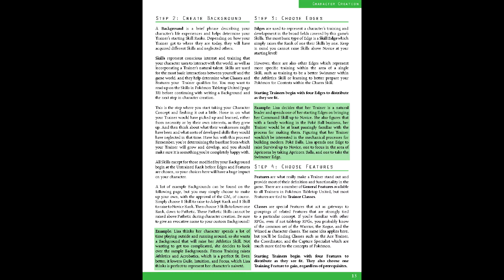Second is edges, which represent training in broad and specific fields. A starting trainer can pick from four edges that they qualify for, as the majority of the available edges are rooted in skills. Okua's starting edges are athletic initiative, basic martial arts, basic skill command, and train the reserves.